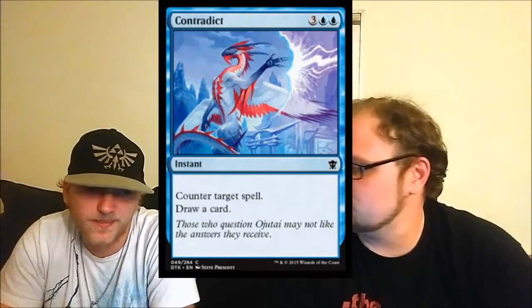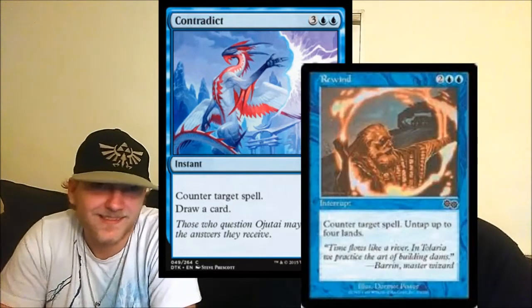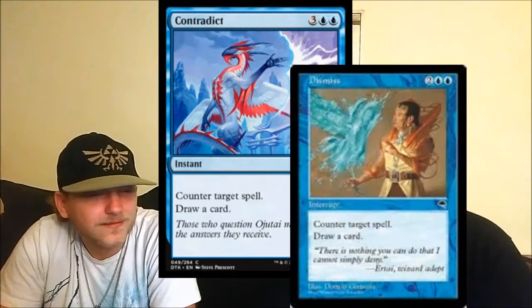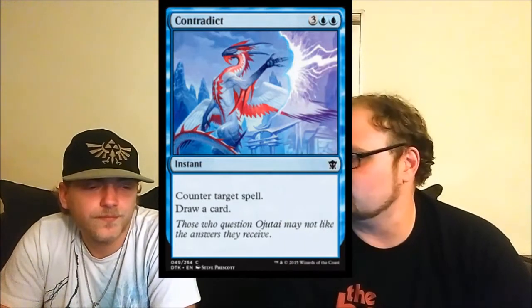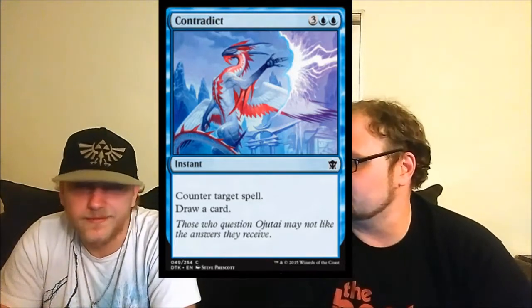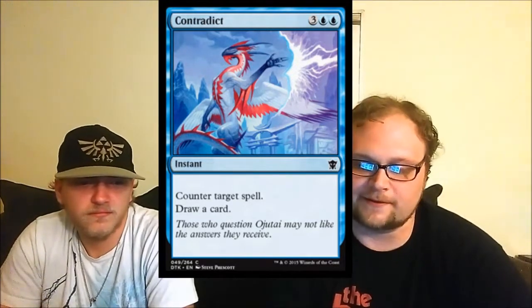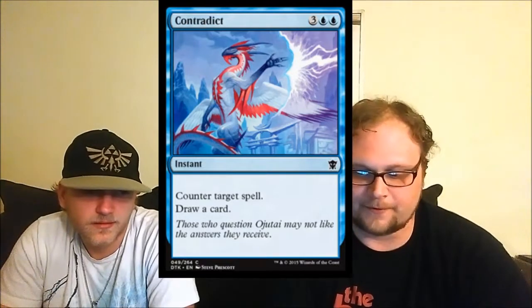Moving on — Contradict: counter target spell, draw a card, five mana instant. It's a strictly worse Dismiss from Tempest block — same card but costs one more colorless mana. Dismiss saw play in Draw-Go decks back then, but at five mana in a format full of Dissolves, I'm not a huge fan for Standard. In limited though, this and Silumgar's Scorn are probably the best counterspells we see. The best overall counterpsell in this limited block was Disdainful Stroke, but in the pre-release you're only playing Fate Reforged and Dragons, so this may be the best.